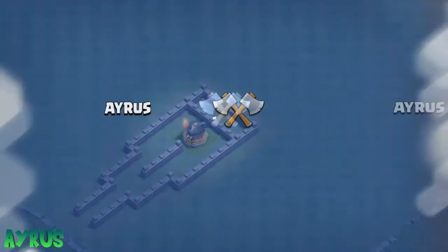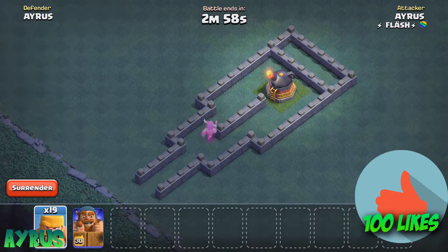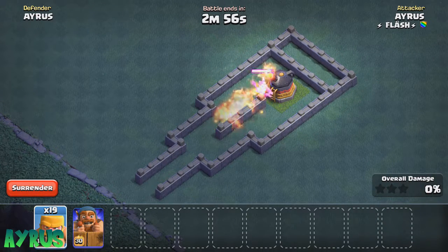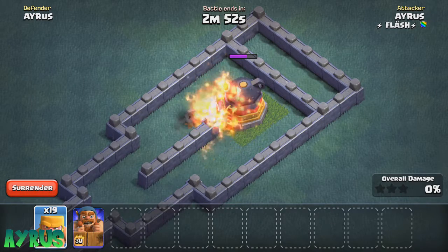So I'm going to drop in Barbarians first. We're going to drop the Barbarian right over there and just see what happens. I think he's not going to take it — the Roaster actually needs two shots to take him down.